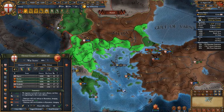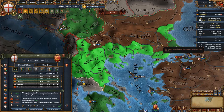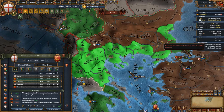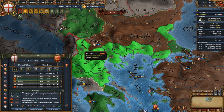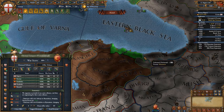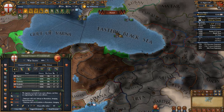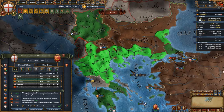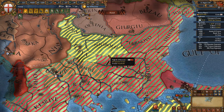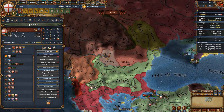When finishing sieging down the Ottomans and ready to peace out, give back most cores to your Byzantine vassal but not all. Do not give back Adrianople since the Ottomans will keep it as their capital — in the second war it'll be easier to gain war score with their capital surrounded by your provinces. Take the province of Ohrid for yourself and release Bulgaria from it. Also take the province of Kanik to border Trebizond, so you can afterwards either make Trebizond join your trade league or annex them for access to Georgian land.